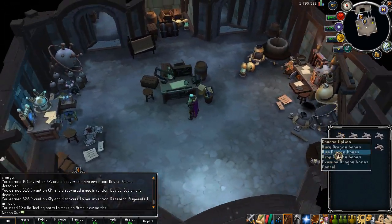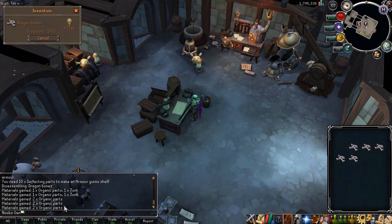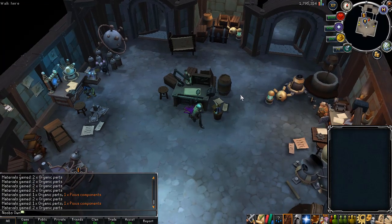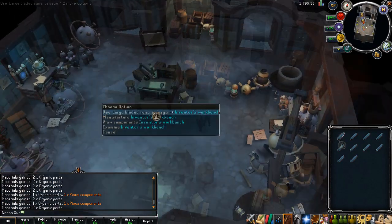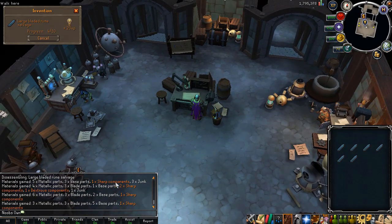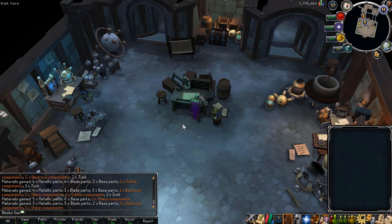To disassemble items you can use them on the workbench right here. You will see how long it will take and get a bit of experience from this, and in your chat you will see what parts you receive — orange ones are more rare parts. For example, large bladed rune salvage will give more and different rewards, including components like sharp and dextrous ones. You need these to make different gizmo shells depending on whether you are going for armor or weapons.